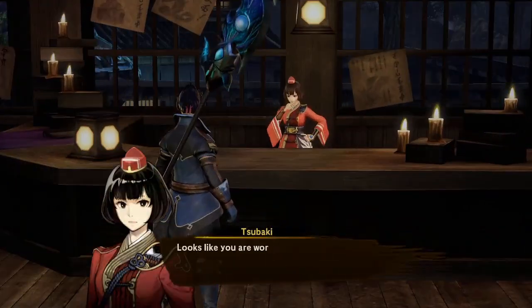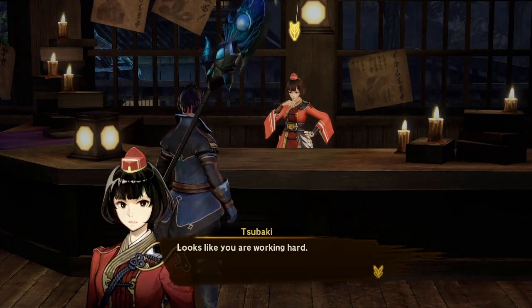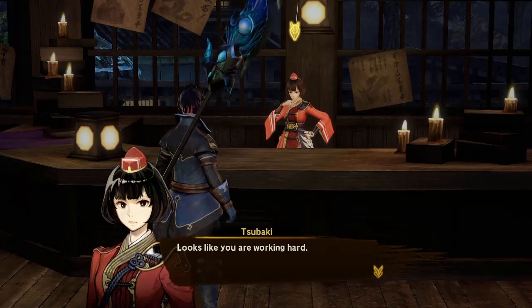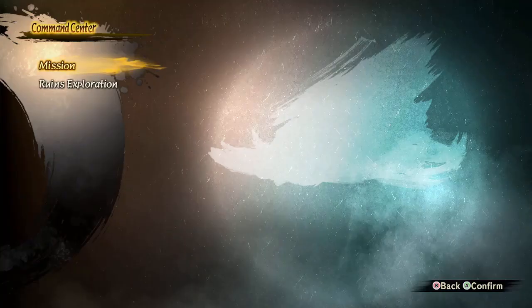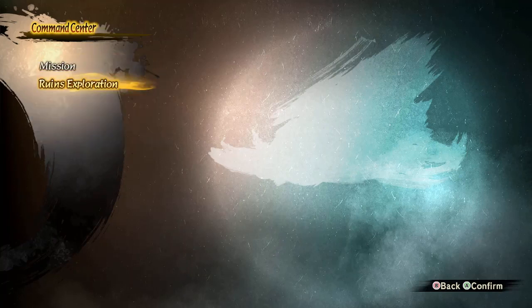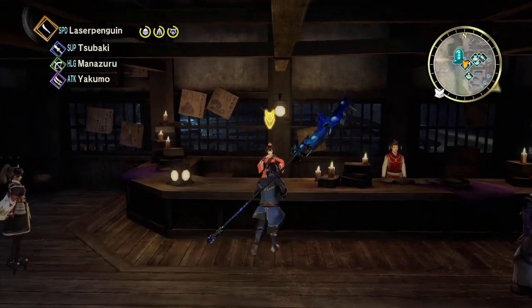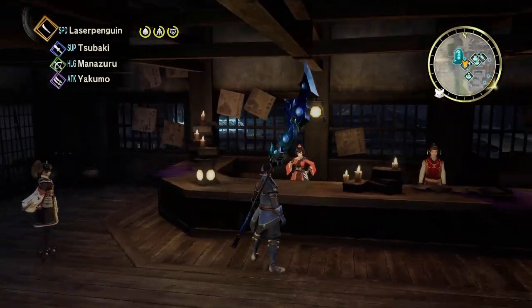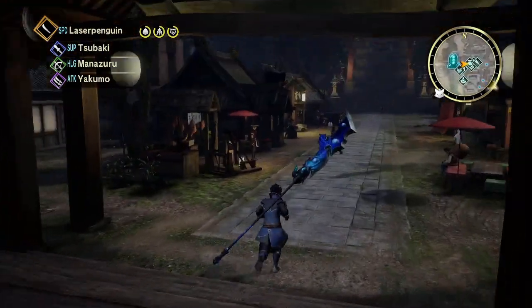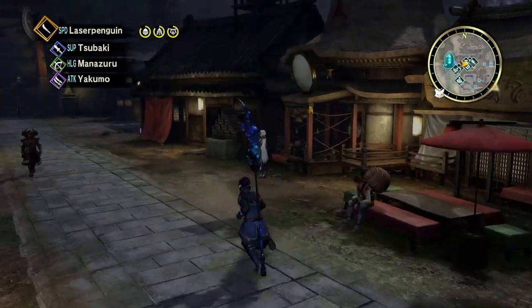Earlier in the story you come to talk to a character here — spoiler alert, it's her dad — to go on missions, but it'll be the same spot. You can go through missions or the ruins, and if you're online it's the same spot where you set up a mission for you and your friends to participate in.